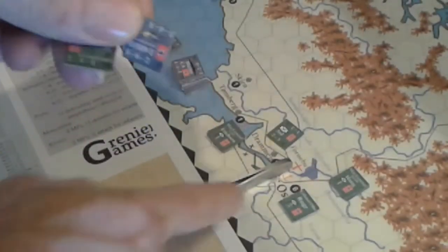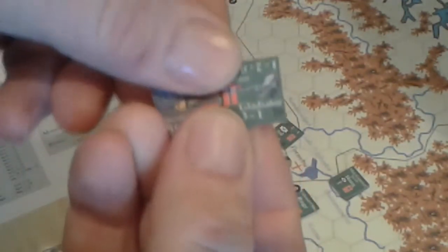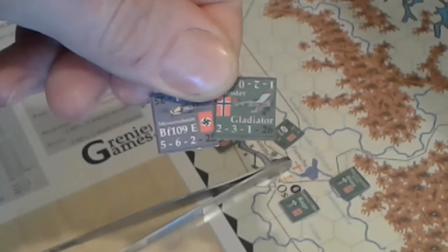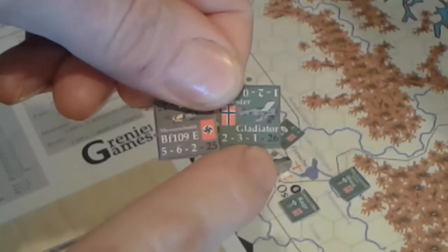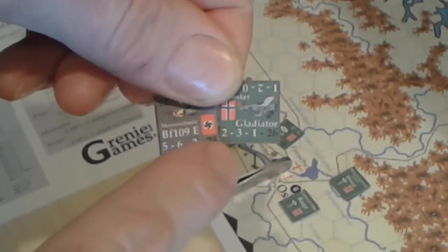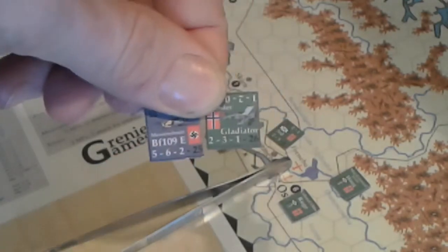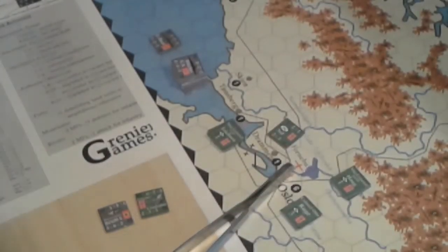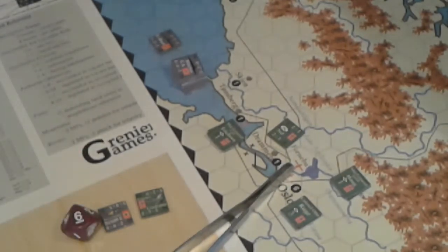In this first case, in the Furnibou airfield hex, we have a Norwegian Gloucester Gladiator unit with a range of 26, one air-to-sea combat, offence and attack. And here's the Messerschmitt BF-109 unit. The attacker has to score less than his attack faction — in this case a 5 — he rolled a 6, so the Messerschmitt missed.